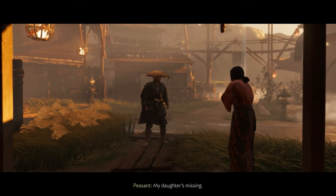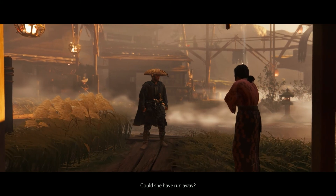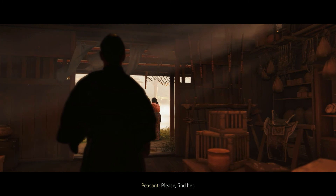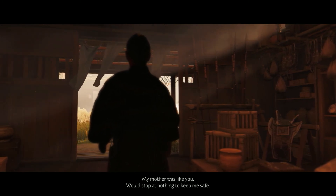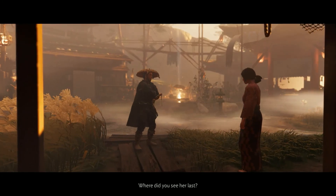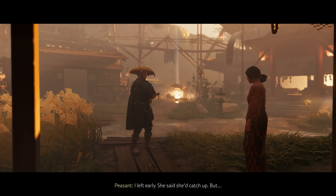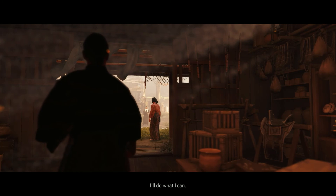My lord! What's wrong? My daughter's missing - I haven't seen her in days. Could she have run away? She wouldn't do that. Please, find her. My mother was like you - would stop at nothing to keep me safe. And you understand. Where did you see her last? At the dojo. I left early. She said she'd catch up, but she never came home. I'll do what I can.